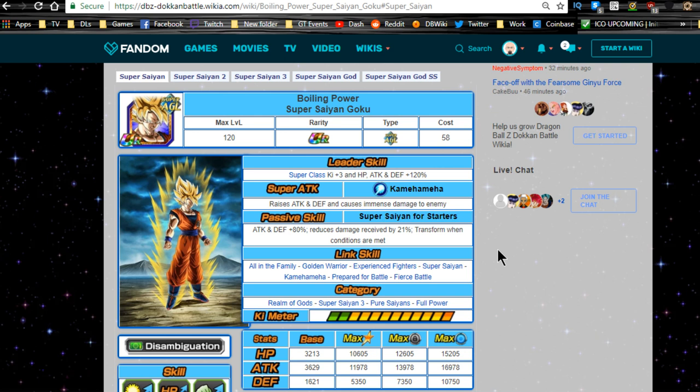So until Goku gets to Super Saiyan Blue form, he will continuously raise his Attack and Defense every time he launches a super attack — hence why I gave them an equal amount of additionals as crits. That's a very good trait. Passive skill: Super Saiyan 4 starters, Attack and Defense +80%, reduces damage received by 21%. Transform when conditions are met. This will change for every single transformation — his Attack goes up, Defense goes down until Attack is about 120 and Defense is zero, and his damage reduction goes up to 25%.